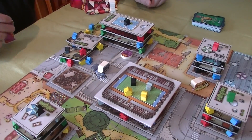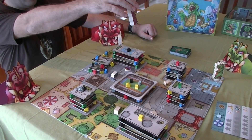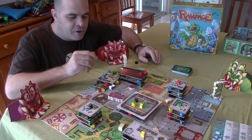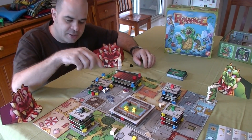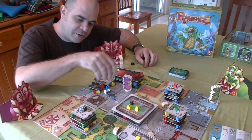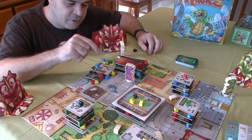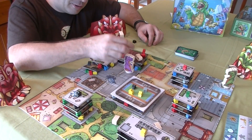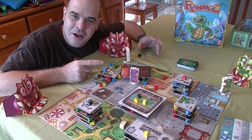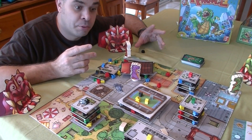The way you demolish is you hold your dinosaur at arm's length above your feet and just let her go. The third action you can do is throw a vehicle. To throw a vehicle, you have to be in the same neighborhood as a car. So if there's a blue car in this grey neighborhood, my dinosaur is allowed to throw it - put it on top of your head and flick it off. You can throw vehicles and what you want to do is hit the other buildings, ideally even hit the other players.